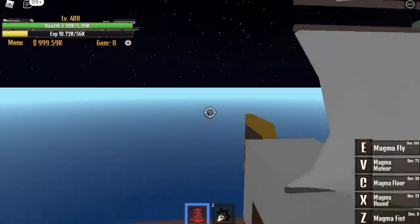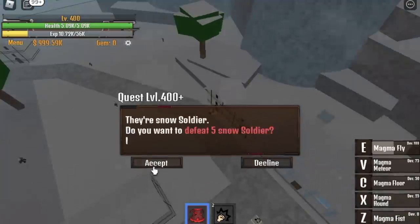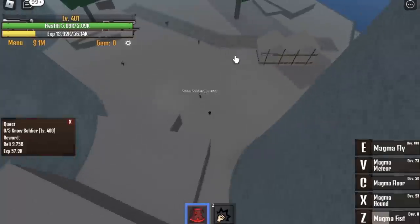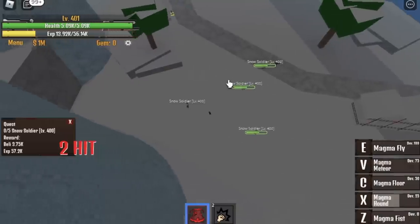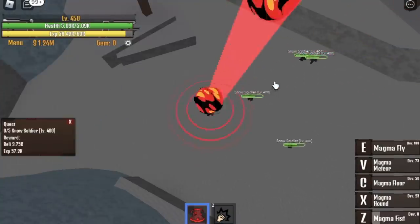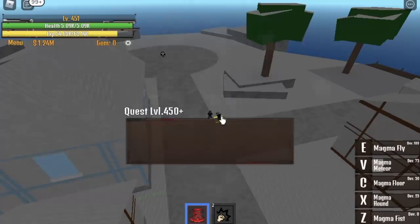When you reach level 400, off to the next island — the Snow Island. Here, you can lure them. How do you lure? First skill, okay, go to the other side, then X skill, and go here. You can use your C skill or your V skill — it really depends on you. The V skill is the Magma Meteor and the C skill is the Magma Floor.